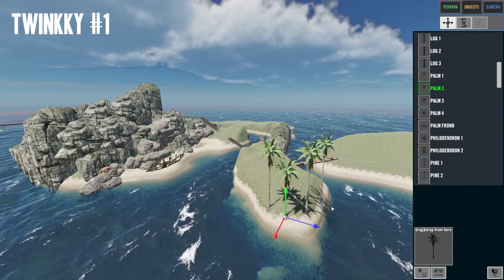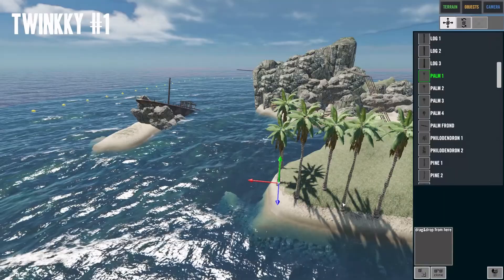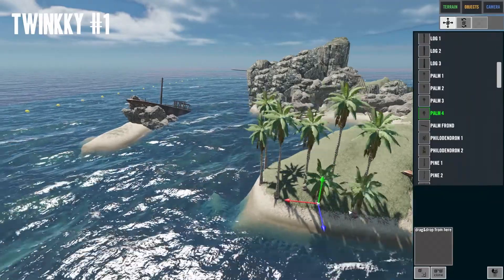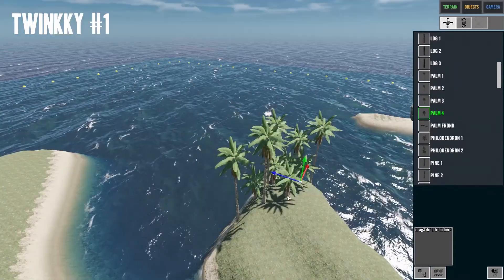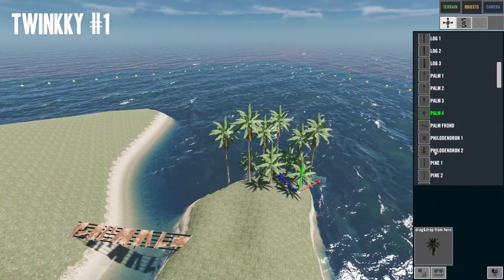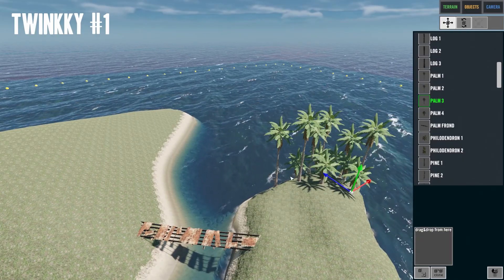Trees are scarce in Stranded Deep. If you want to make sure they always fall into the water when you chop them down, just lean the trees a bit towards the water - it doesn't matter where you cut from. This is where you can come and get coconuts. From my experience when you climb trees you never fall out - it's perfectly safe. Even when it's stormy? No, you do fall out - I've done it a million times, even when it's sunny.